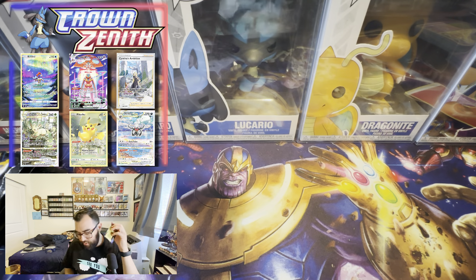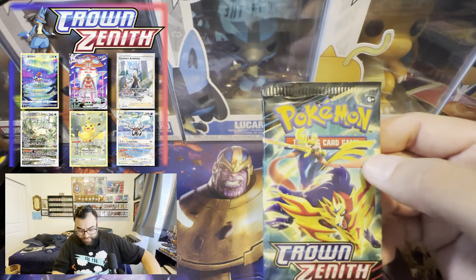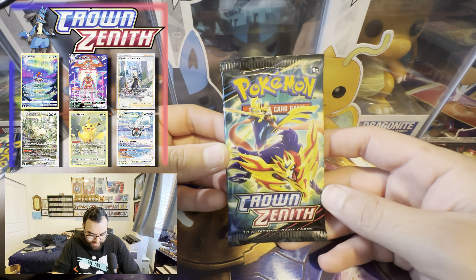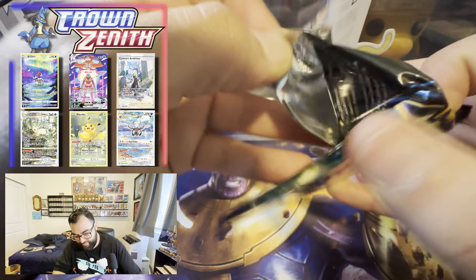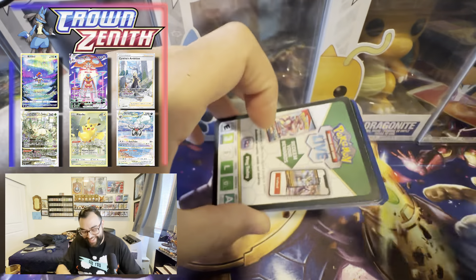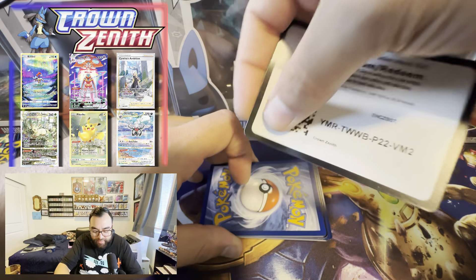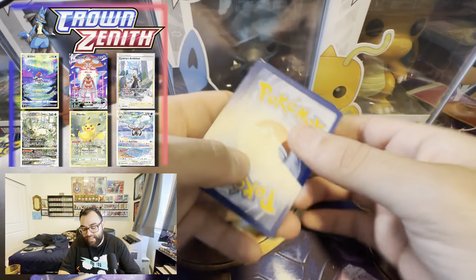Who's still here? 19 minutes in, who still believes? I believe — we're pulling it right here. Shout out to the sponsor, always holding it down. Go follow Lights Out — the number is 9229. When I get put on the spot I can never remember it. What do the numbers mean anyway?